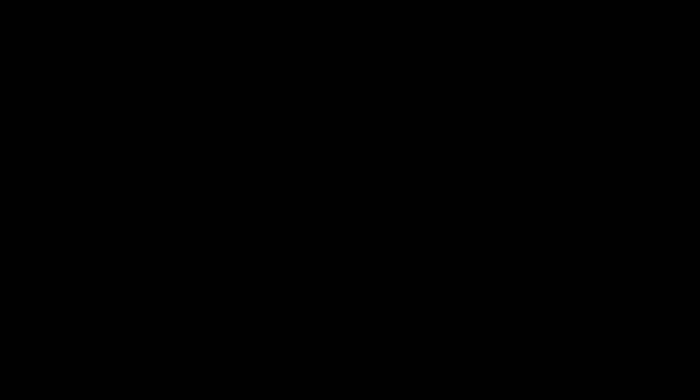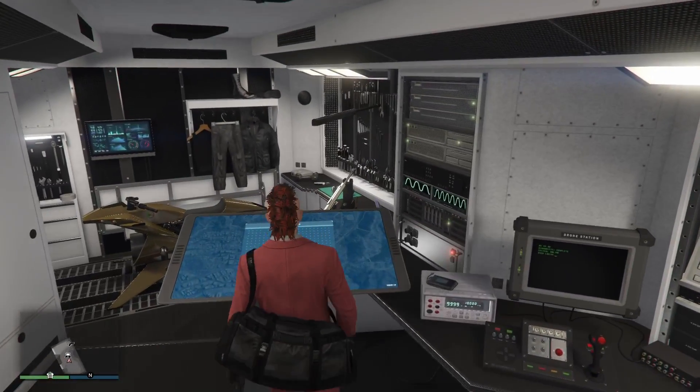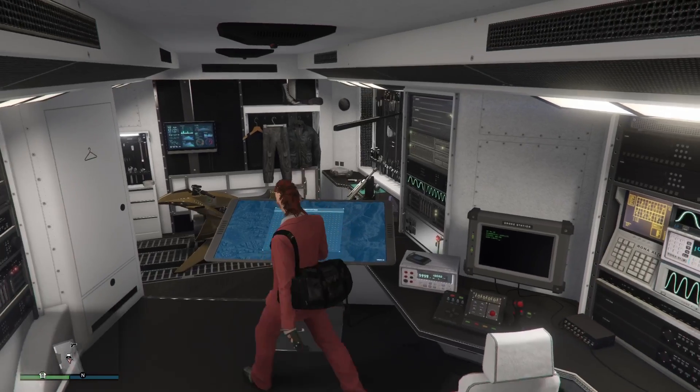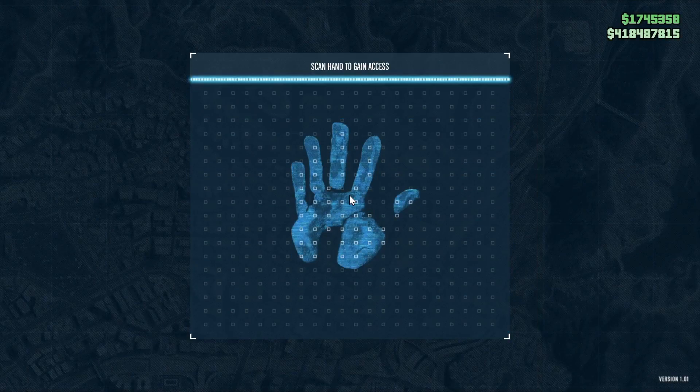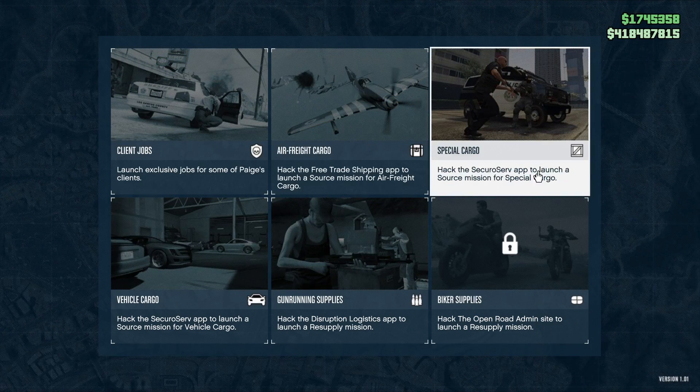First thing: you want to have good placement. Place your terabyte outside one of your warehouses so you can quickly access it to source new crates. I just like to have it next to one warehouse — that way it's really quick when I exit the one, jump in there, and then source my crates.